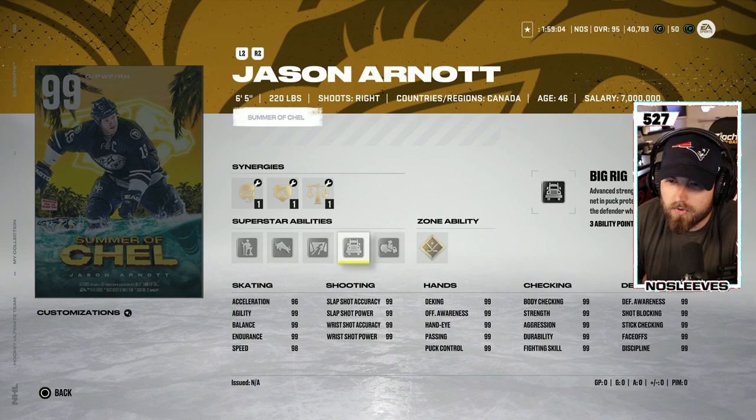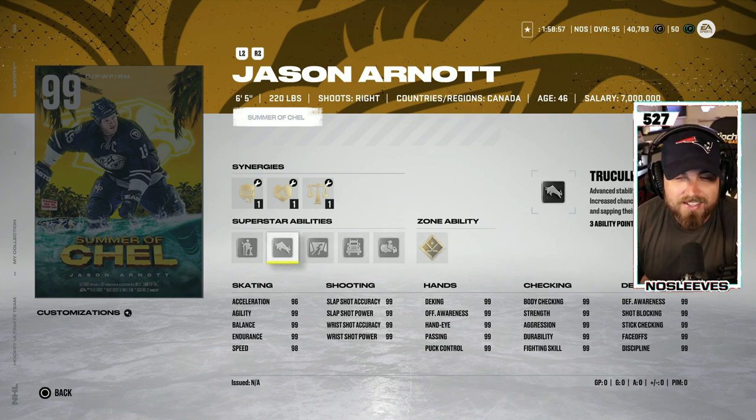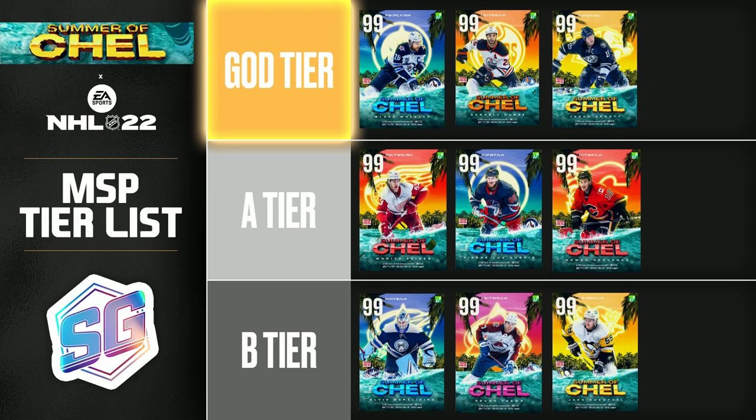Lastly, we've got the 99 Jason Arnott with gold Quick Draw, Crease Crasher, Big Rig, Close Quarters, Truculence, and Born Leader. Six foot five, 99 everything at center with gold Quick Draw, Close Quarters, and Truculence — that's an S tier card. One of the best centermen you're going to have for the rest of the game, just an absolute force to deal with. I'm glad this card didn't come out earlier because it is absolutely devastating. The 99 Jason Arnott is an S tier card.